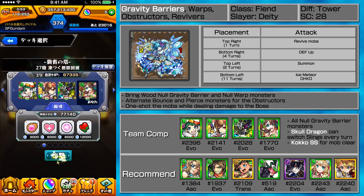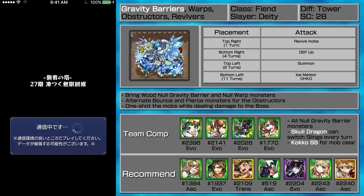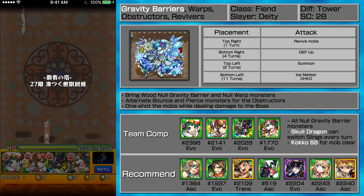It's going to be Daochan. The strategy is bounce, pierce, bounce, pierce. The hardest part is whether I have enough damage to one-shot these guys. I have zero faith in Coco to actually one-shot these guys, but we will see.